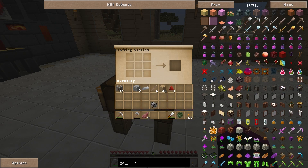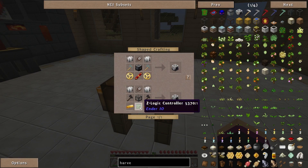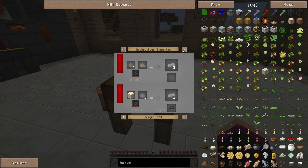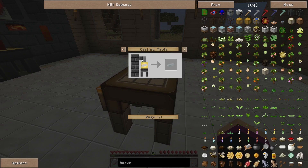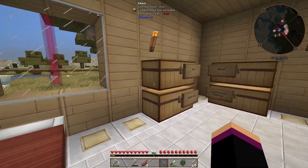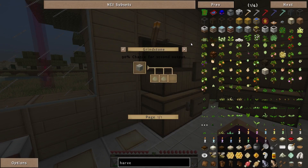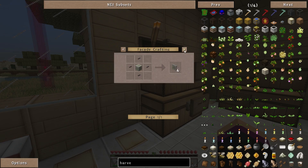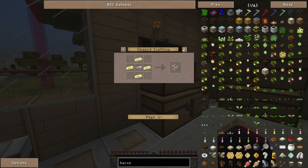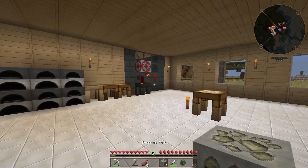Then we need a harvester, which we can either do from the EnderIO stuff or we can do this one, which is made in a smeltery. All it is is nickel and iron. Do I have a nickel? Silver, lead, yellow... copper, tin — ferrous, I can't remember. I cannot remember to save my life.